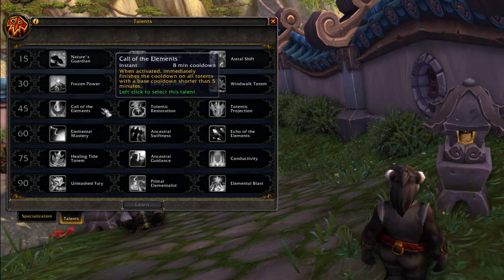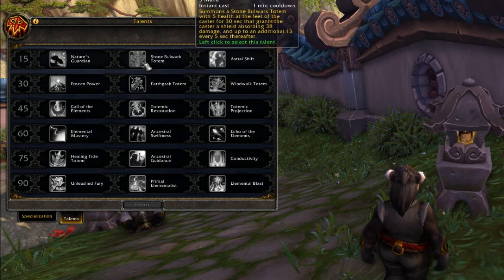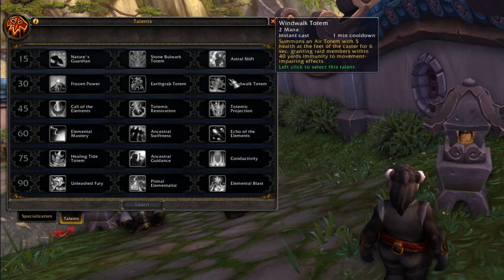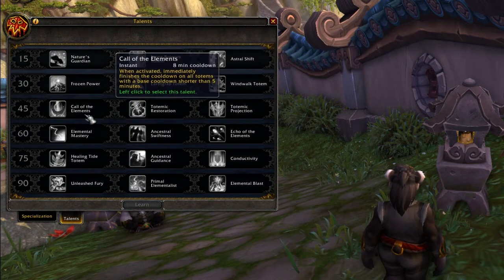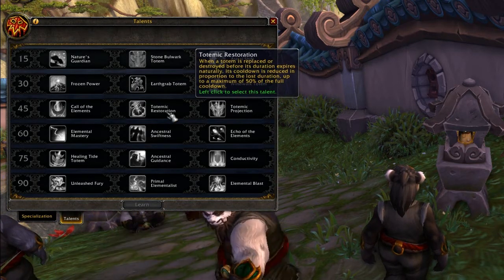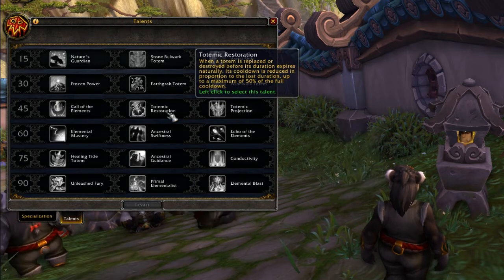Call of the Elements - an eight minute cooldown which to me seems like a gigantic cooldown. When activated, it immediately finishes the cooldown on all totems with a base cooldown shorter than five minutes. That's not going to affect the Fire Elemental Totem or the Earth Elemental, but it will affect the Stone Bulwark Totem and the Wind Walk Totem - that's actually pretty nice.